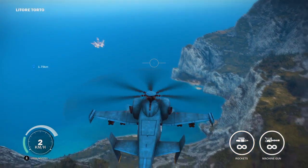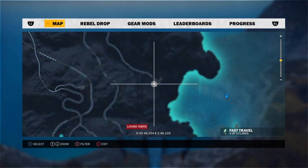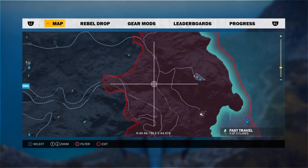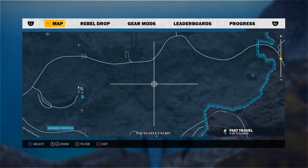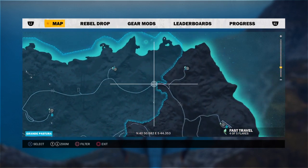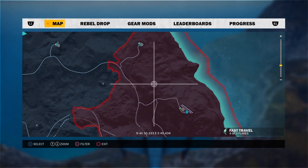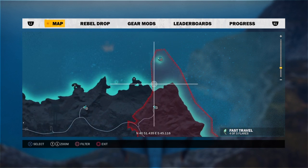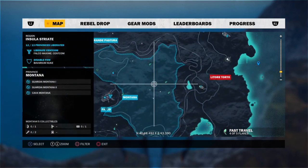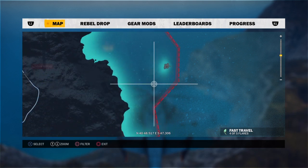Just a few little tips for you guys if you're struggling to find the bases. If you go into your map, when you find a base it pops up in red. The ones that you've done are in blue, but the undiscovered ones don't pop up on your map. Something to watch out for — I've placed a marker on here and I'll remove it to show you.